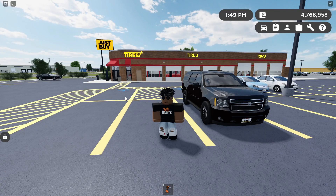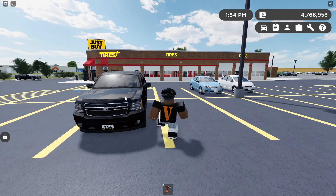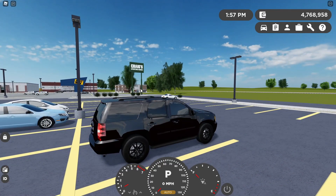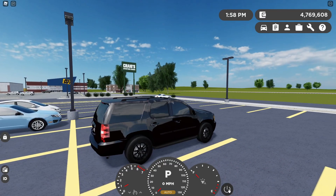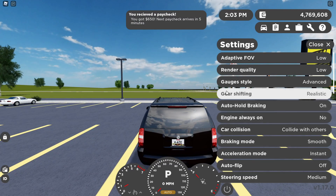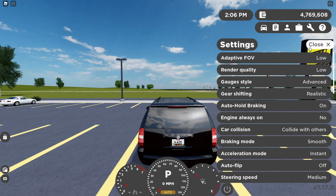As you see right behind me, this is the new Tires Plus. You can change your wheels and you can fix your tires here. When you get into the vehicle, there's a new button to turn your vehicle on and off. If you go into the settings, engine always on — I put that to no. Auto hold braking basically holds your brakes when you're at a complete stop so your car won't roll.